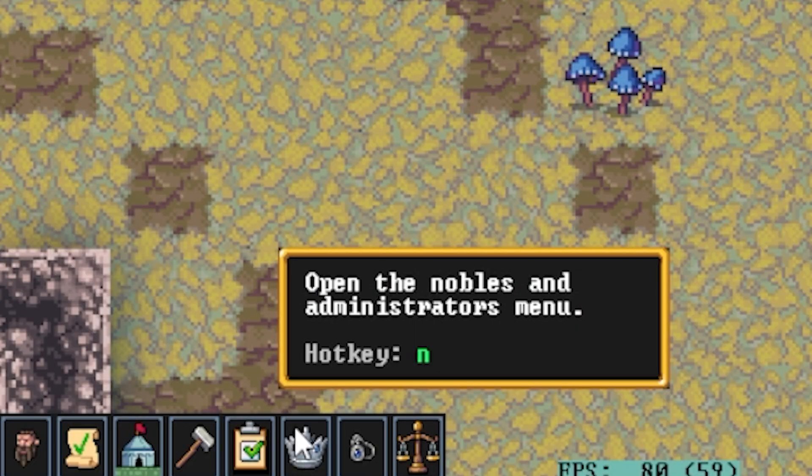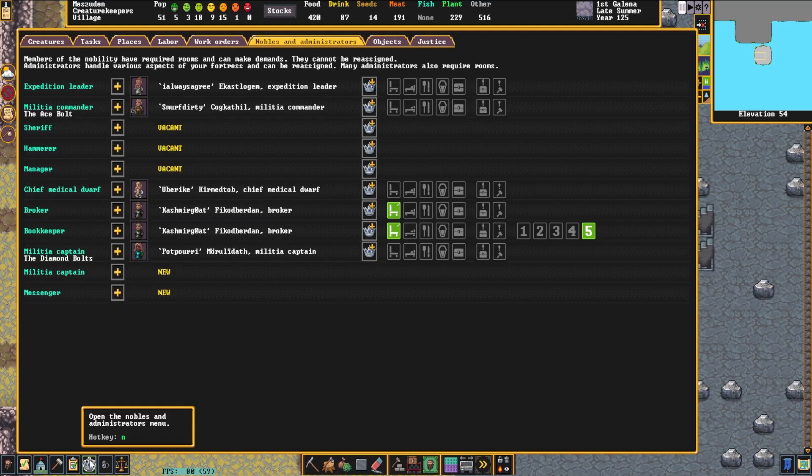It's a screen that starts off by clicking on the N hotkey down in the bottom left of the screen, or by clicking on this little crown. So you can either hit N on the keyboard or you can hit this little crown.